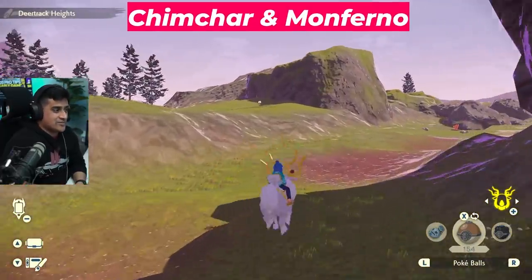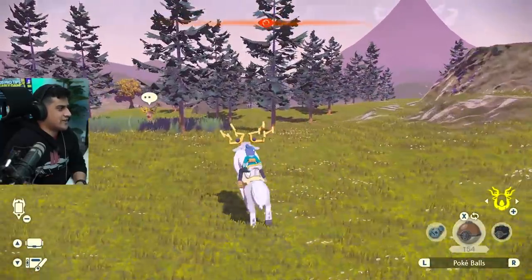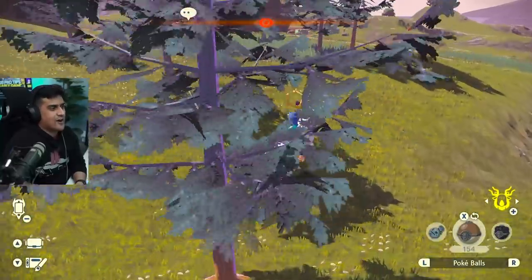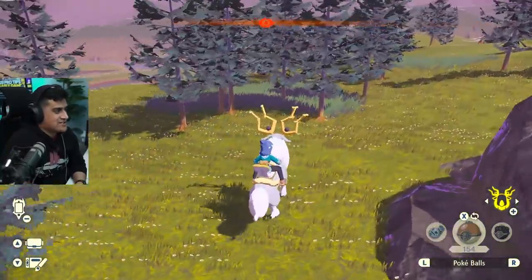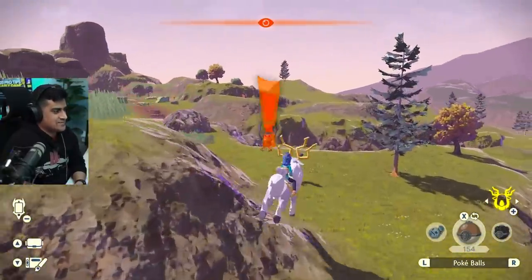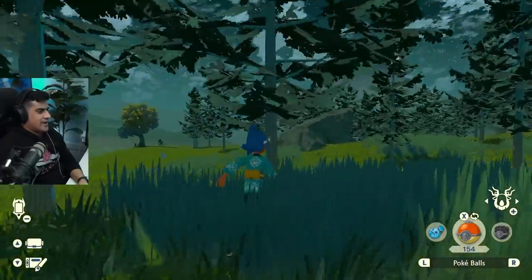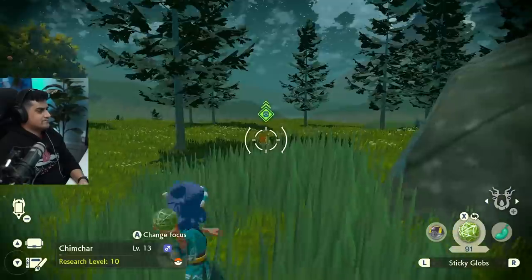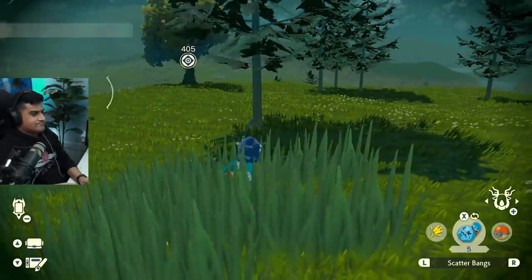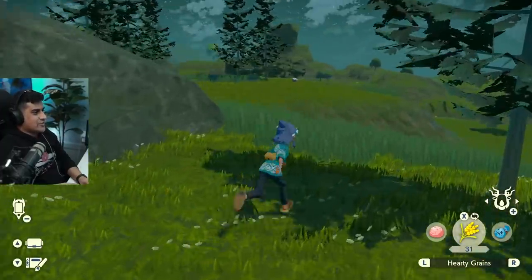The next two Pokemon we're going to be focusing on are Chimchar and its evolution Monferno, and they're going to be located at the top of Deertrack Heights. You want to head over to Deertrack Heights around this rock area — they usually spawn during the day and during sunny and foggy weather. If there are other Pokemon spawned here, make sure to catch them or scare them off. I'm going to sleep tonight heading towards this spot. There is Chimchar right over there! We're going to go ahead to that Chimchar very slowly and catch it. Chimchar is caught. No Monferno yet, so we're going to have to keep resetting.